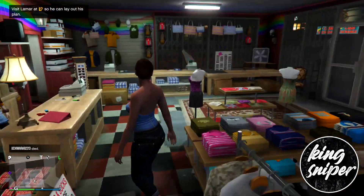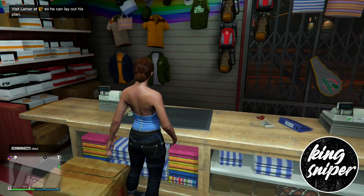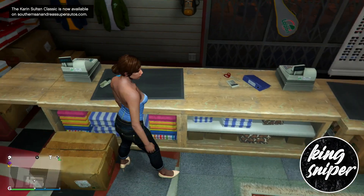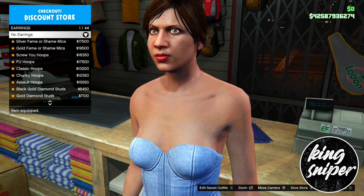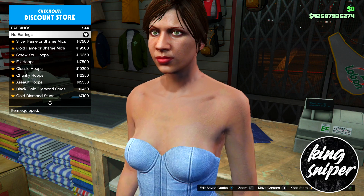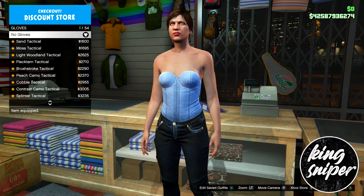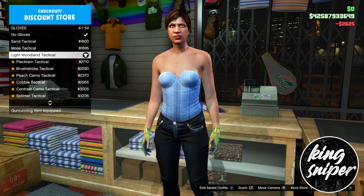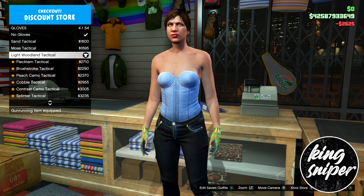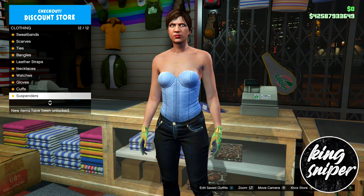Go over to accessories and make sure you don't have any earrings on — no bracelets or earrings — because it won't work if there are any. Next, go down to gloves and put on the light woodland tactical gloves.